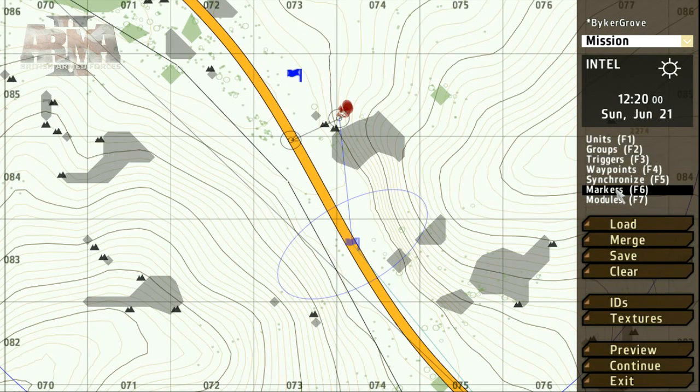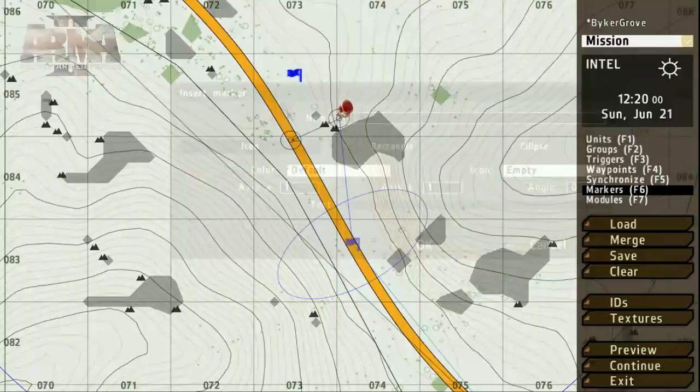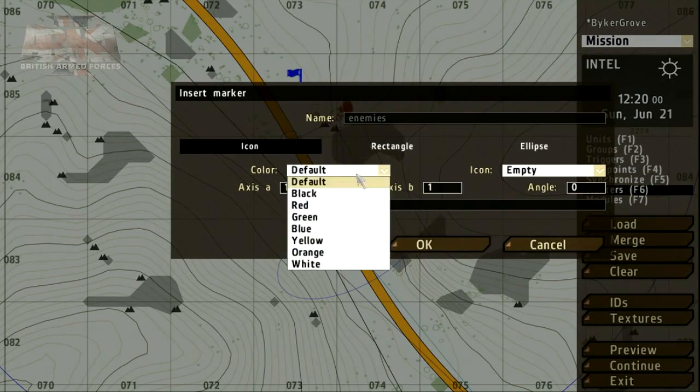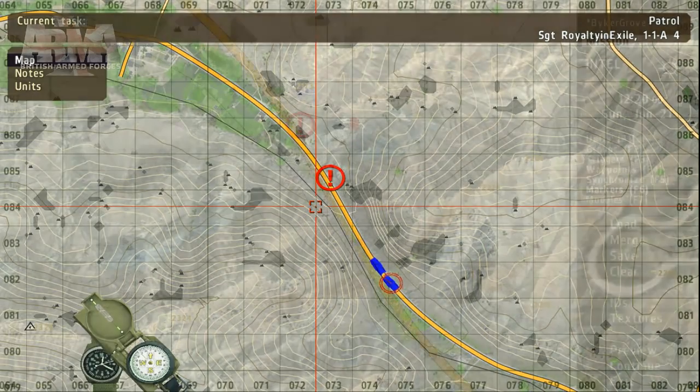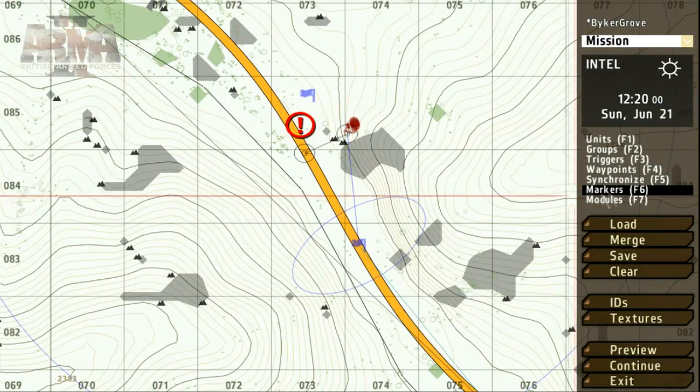To add some extra details or information to the mission we can use markers. As an example, we can alert the player to potential enemy activity in the area. These icons will appear on the map in game. If you deselect the markers tool the markers will be hidden.